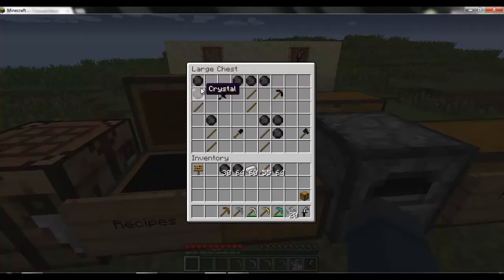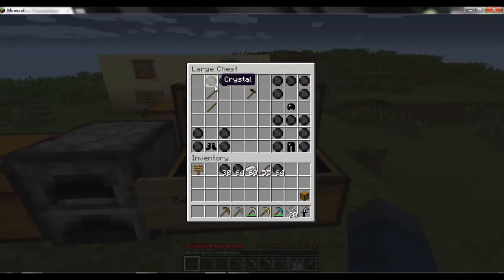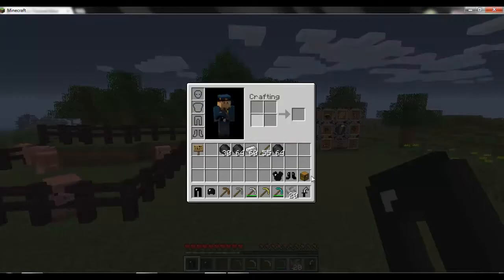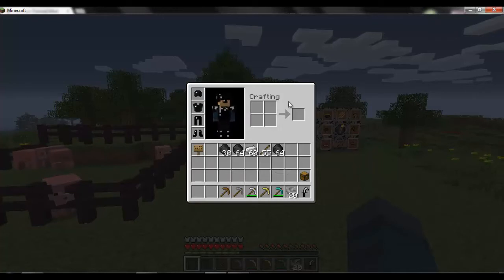There's a crystal sword, a shovel, a pick, a hatchet, and then the hoe, and it's just like your basic armor. But it also has, as you can see in the background, a shuriken, which is crafted like this. And a samurai sword — I'm not exactly sure what the samurai sword recipe is. Here's how the armor looks when it's on you. I think it looks nice.